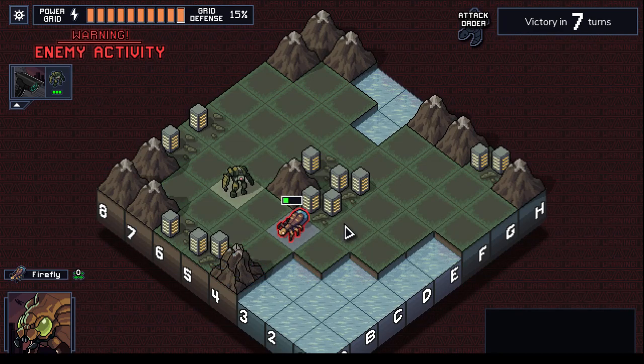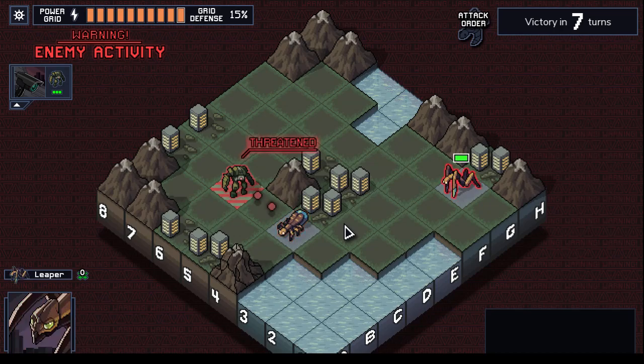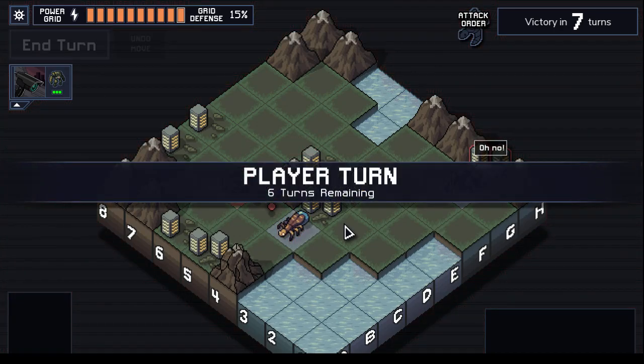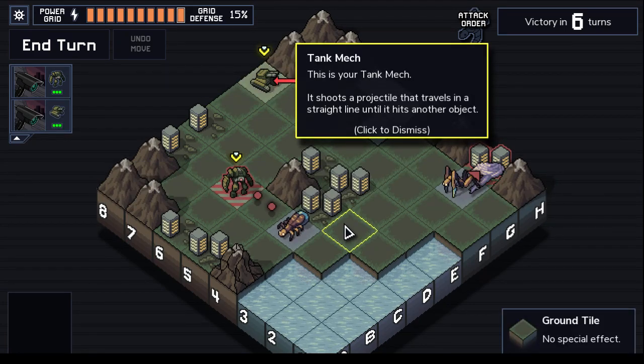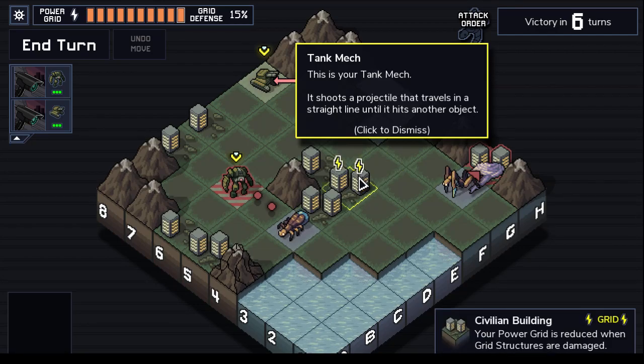How's it hanging? Threatened. Threatened. This is your tank mech. It shoots a projectile that travels in a straight line until it hits another object.